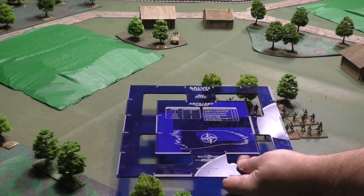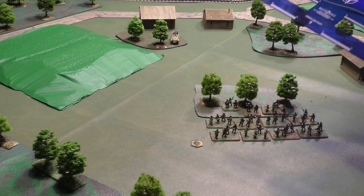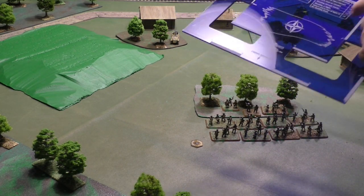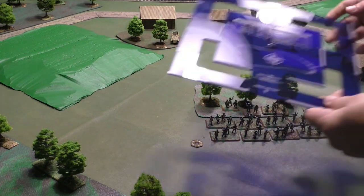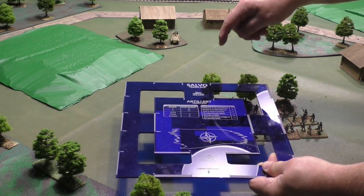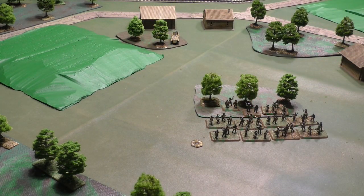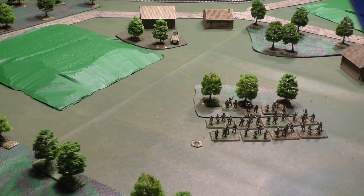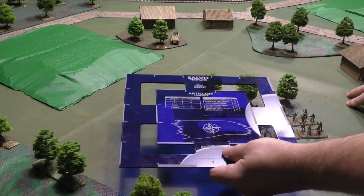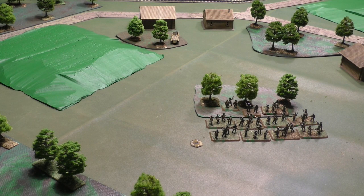I could place it elsewhere, but then I would cover only three teams. The best and most effective way to hit enemies hiding from my troops is to put the aiming point behind the enemy, place the template, and see how many are covered. As long as the enemy touches or is under the template, it is good for firing. Even if only a quarter of the team is under it, you can fire at that team.